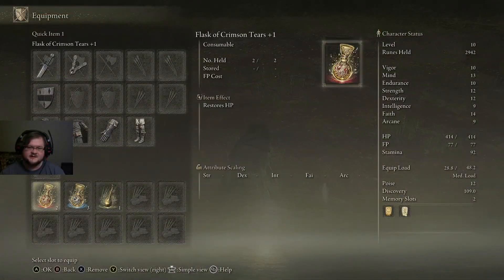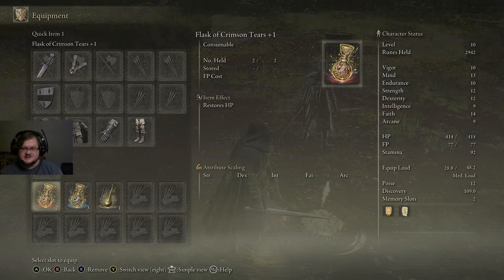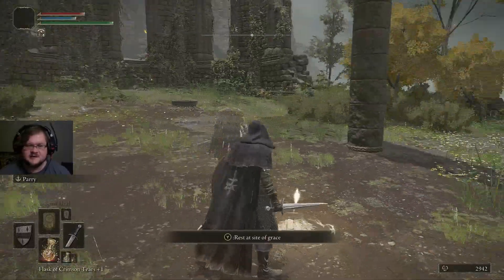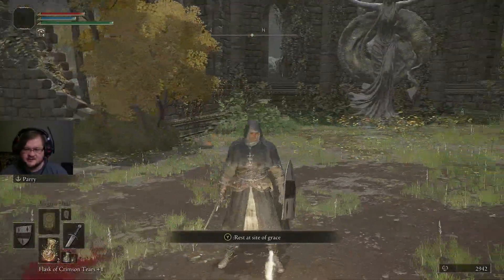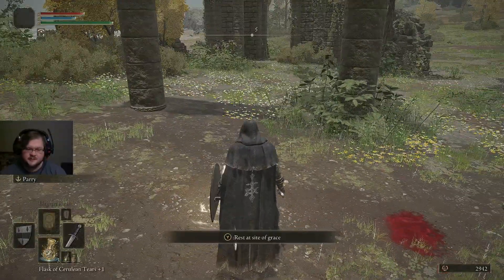We also got the Sacred Tear — what those are used for is upgrading your Flasks so they heal more. Use a Sacred Tear to increase the amount of HP or FP replenished by your Flasks. Our Flasks are ever so slightly stronger now — they are Flasks of Crimson Tears plus one. So if we had increased our hit points or FP, that would just heal or recover a little bit more.